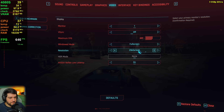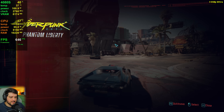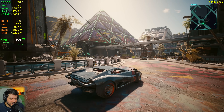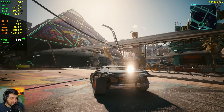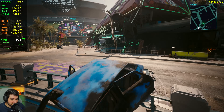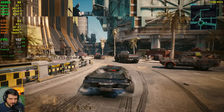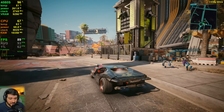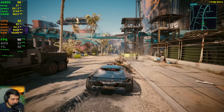Here we have it — 2560 by 1440, native resolution, ultra settings, no ray tracing or path tracing. We're getting around 100 FPS in one of the most intensive areas in the entire game. And the good thing about 1440p compared to 1080p is that we won't really see a CPU bottleneck anymore.